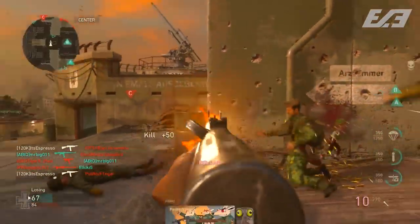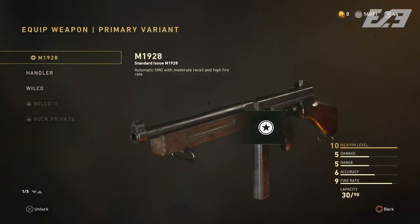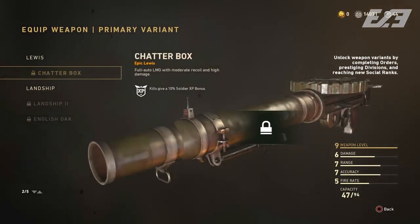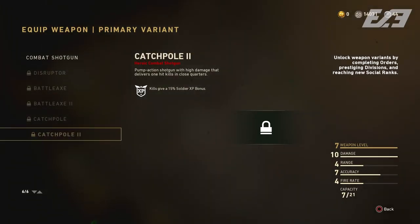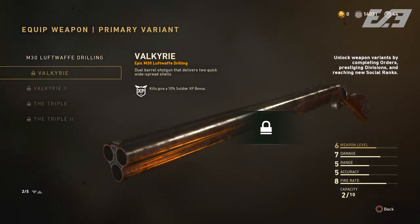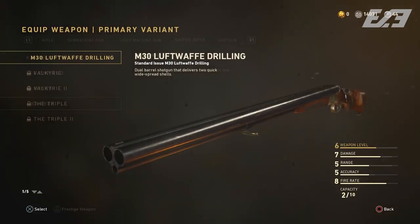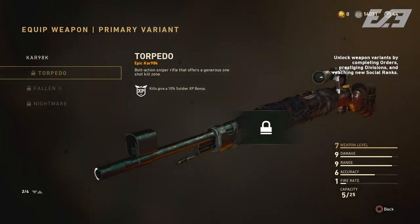Breaking it down further: for the BAR, the only available variant is the Old Captain, a special order from last week in Major Howard's office. For the M1928 Thompson, there's the Wilco (Social Rank 5 reward) and the Handler (a special order from about two weeks ago). For the Lewis, the only available one is the Landship, a Social Rank 11 reward. The Bren has no exceptions. The Combat Shotgun only has the Disruptor available in supply drops. The M30 Luftwaffe Drilling has no exceptions. The Car 98k's exception is the Fallen, a max prestige Mountain Division reward.